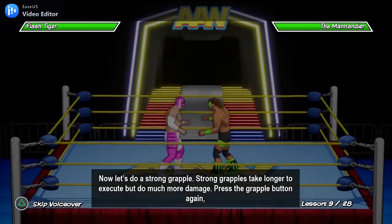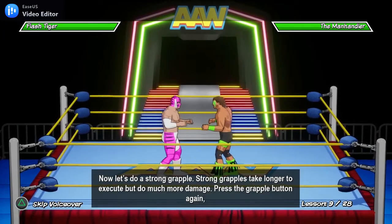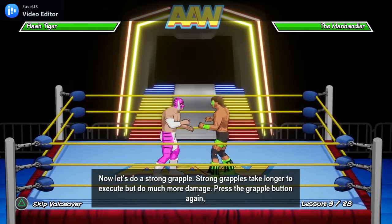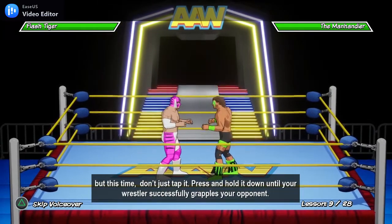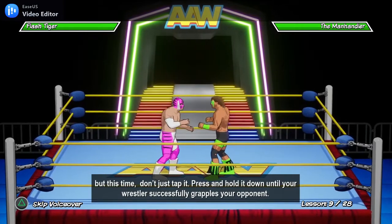Now let's try a strong grapple. Strong grapples take longer to execute but do much more damage. Press the grapple button again, but this time don't just tap it — press and hold it down until your wrestler successfully grapples your opponent.